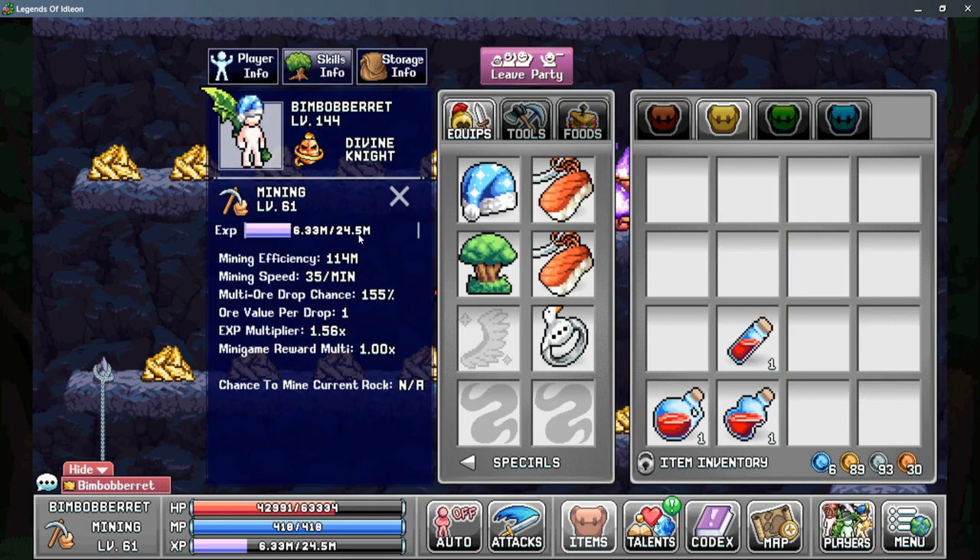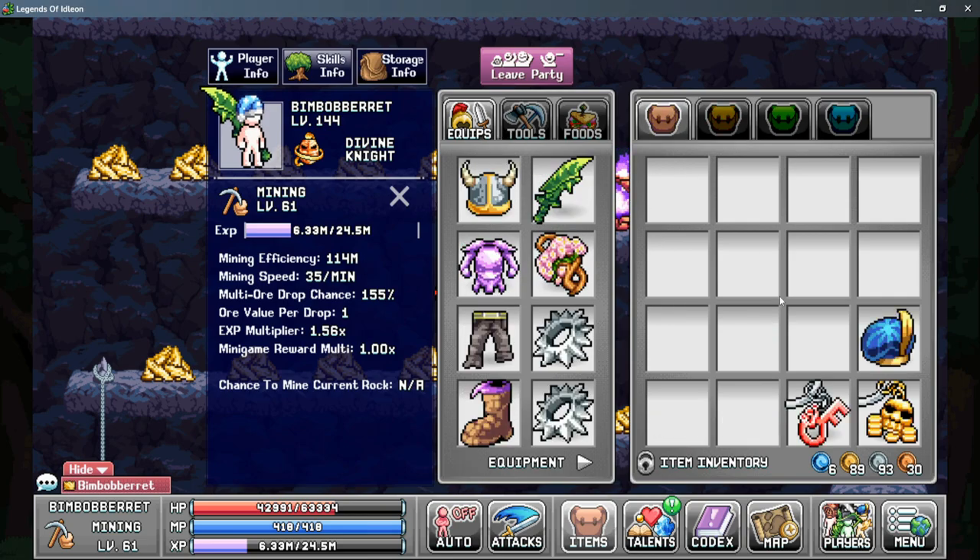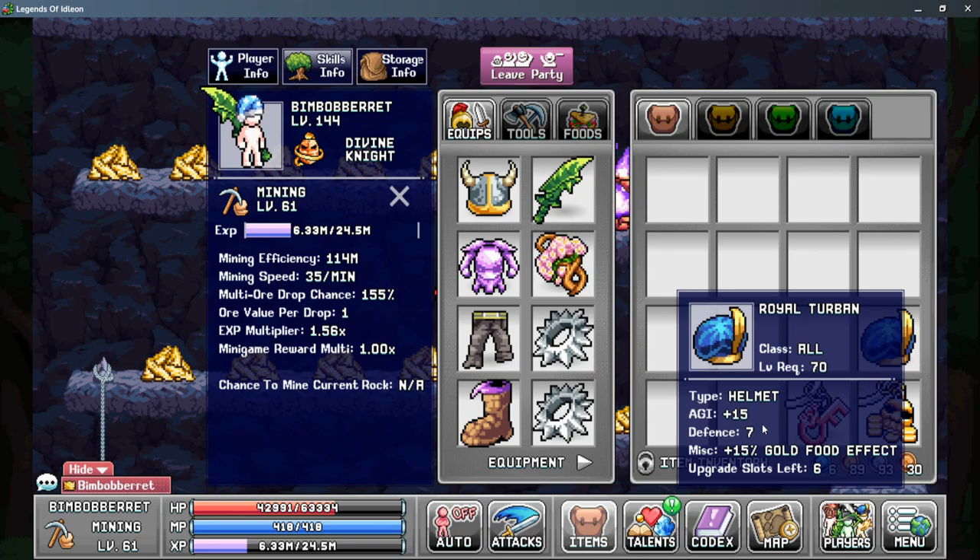We'll switch this over real quick, and our cards are back on, and you'll see that my mining efficiency is at about 114 million using this setup. A couple other things you can use are things like the Royal Turban to give you more Golden Food effect, and then using the Opal Rings from the Dungeon's Florbo Shop can also give you another percentage to your overall stats, which can give you more total mining efficiency using a snapshot.